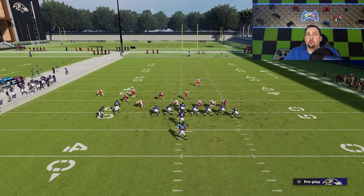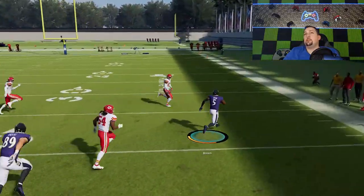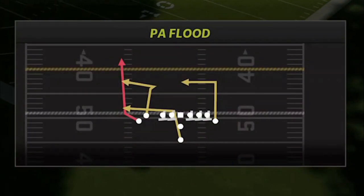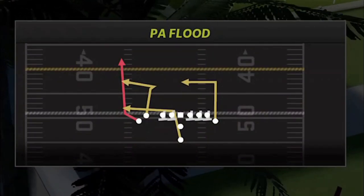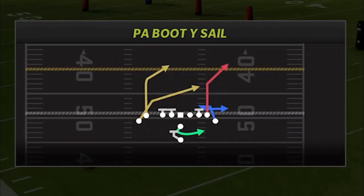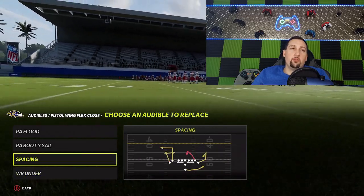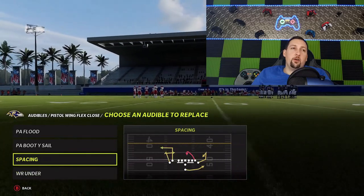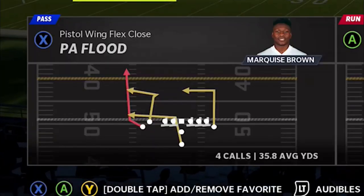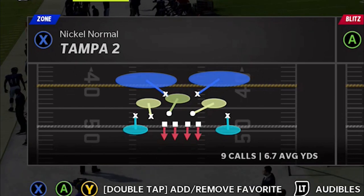We're getting a whole bunch of those no-cornerback looks right now, so we're going to run it one more time. Brown is the perfect candidate to run these plays. Now let's put these plays in our audibles. The PA Flood is going to be a home run against just about every single defense other than cover four — and that's where the booty wide sail comes in. The spacing play has a bunch of good man beaters. Let's go and get right into it, starting off with the PA Flood, and on the defensive side we'll start with cover two.